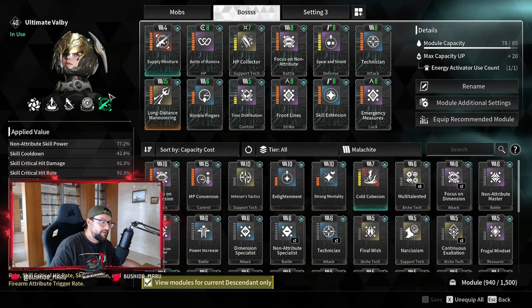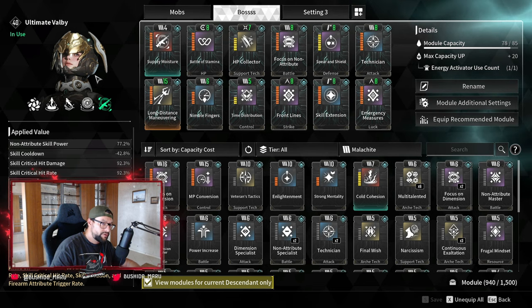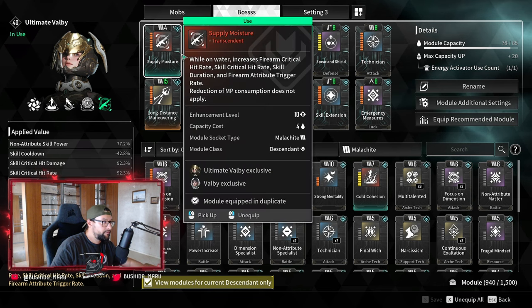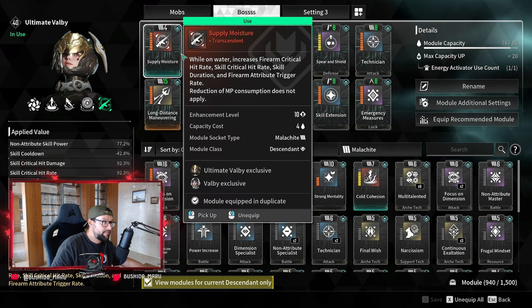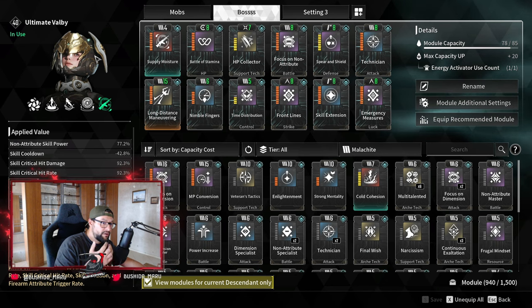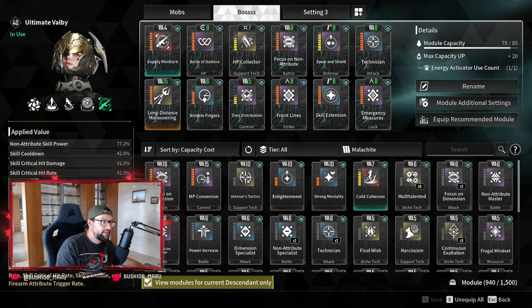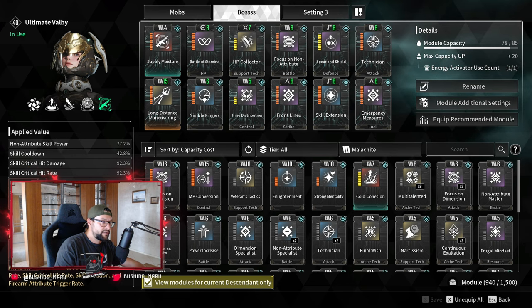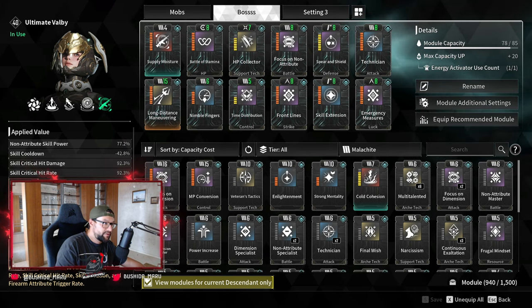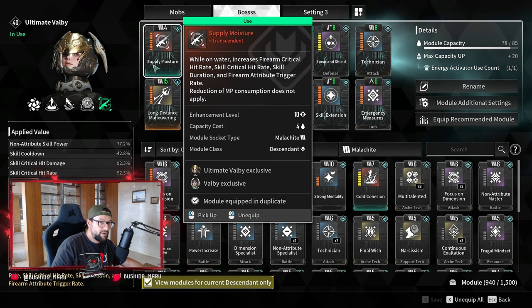Hi YouTube, welcome to another short guide. This is going to be about Volby and Ultimate Volby — it doesn't really matter which one you have because we are going to be using Supply Moisture. This guide is about showing you how I'm able to kill Devourer and hard bosses super quickly. Devourer I'm able to kill in less than 20 seconds, and I'll walk you through what the build is and how I got there.